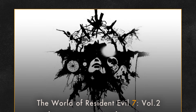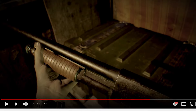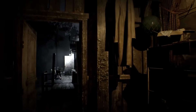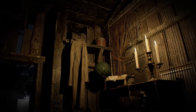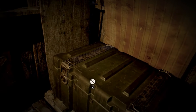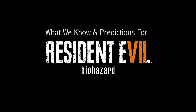A short teaser video titled 'Shotgun in the Box' was released via the Resident Evil Ambassador program, and while giving us a look at the pump action shotgun, it more importantly gives us some more details as to how we will be handling weapons and other items, and shows us a familiar friend from the past games will be returning in Resident Evil 7.